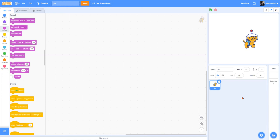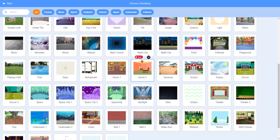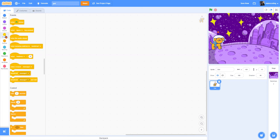My next step is to give my little dog a background. So I'm going to come down to my backdrop button and since this is a space dog, I think I'm going to go with the space city. Here's Dot at my space city and I'm going to put Dot where I want their starting position to be. We're going to have Dot do a couple of different things — we're going to have it start by introducing itself. So I'm going to go to my yellow Events block and I'm going to get my green flag code.